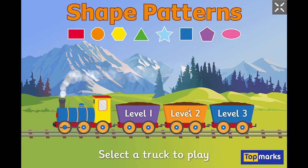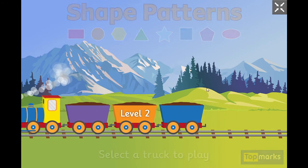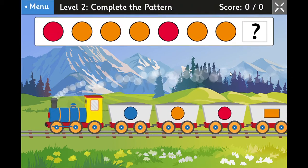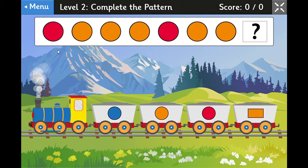The patterns in level two are a little bit more complicated. We've got a red circle, then gold, gold, gold — three gold circles — back to red, then gold, gold. What comes next? We want red, so that's the answer.